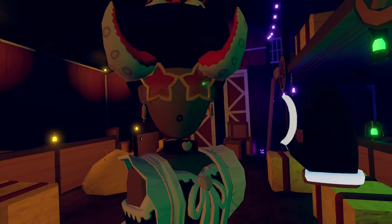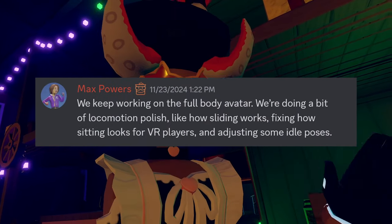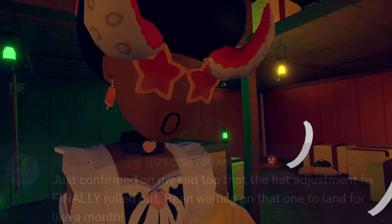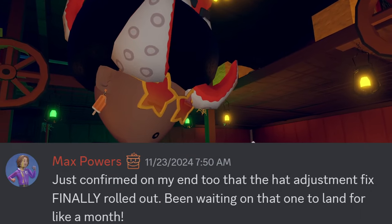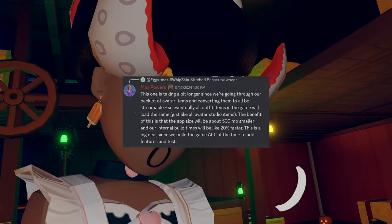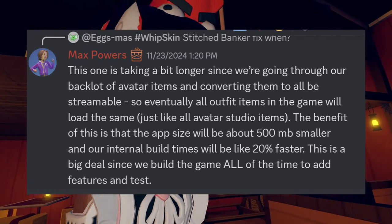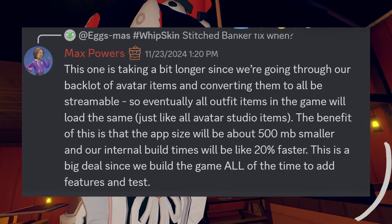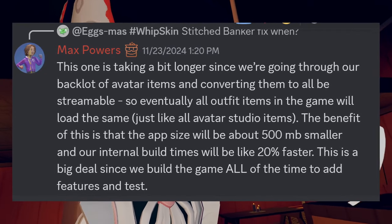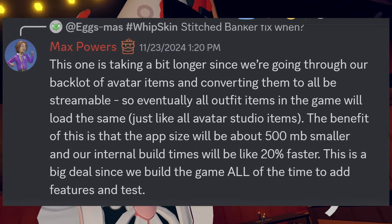If you guys are wondering about how full-body avatar development is going on, Max Powers said they're working on the full-body avatar — just doing a bit of locomotion polish, like how sliding works, how sitting looks for VR players, and adjusting some idle poses. When the major update rolled out into Rec Room, Max Powers also confirmed that the hat adjustment fix finally rolled out. And when asked if the stitched banker fix is coming soon, Max Powers said this one is taking a bit longer since they're going through their backlog of avatar items and converting them all to be streamable. Eventually, all outfit items in the game will load the same, just like avatar studio items. The benefit of this is that the app size will be about 500 megabytes smaller and internal build times will be about 20% faster — a big deal since they build on the game all the time to add features and tests.